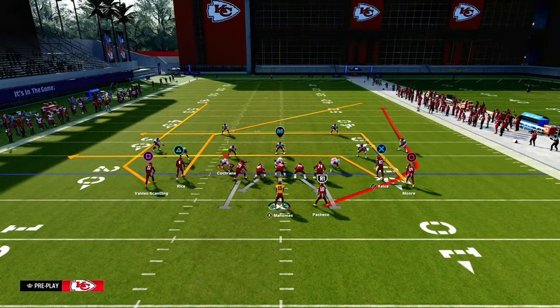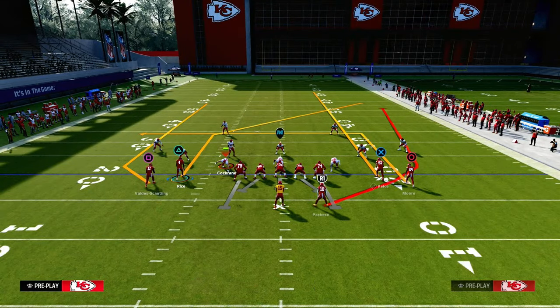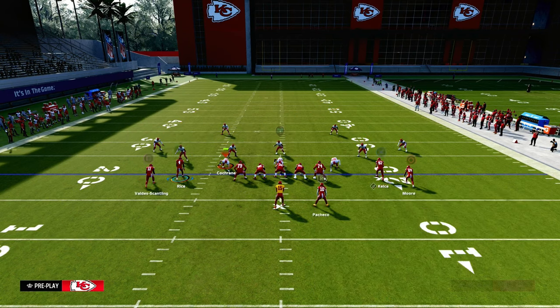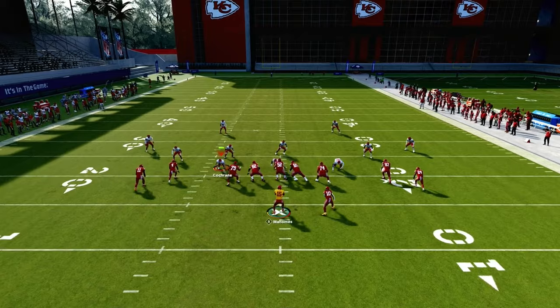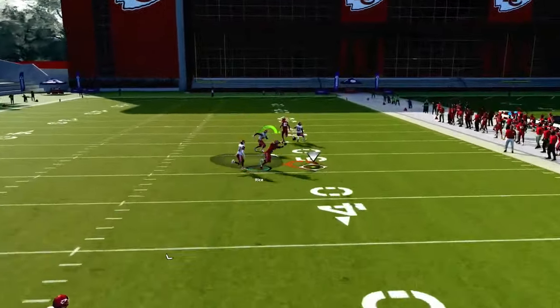What we're going to do is create a shallow cross concept. We take the tight end and put him on a streak, take the right side receiver and put him on a drag, then block our running back. Very simple setup. The first read on the play is this post route against band coverage — it is the best route in the formation.